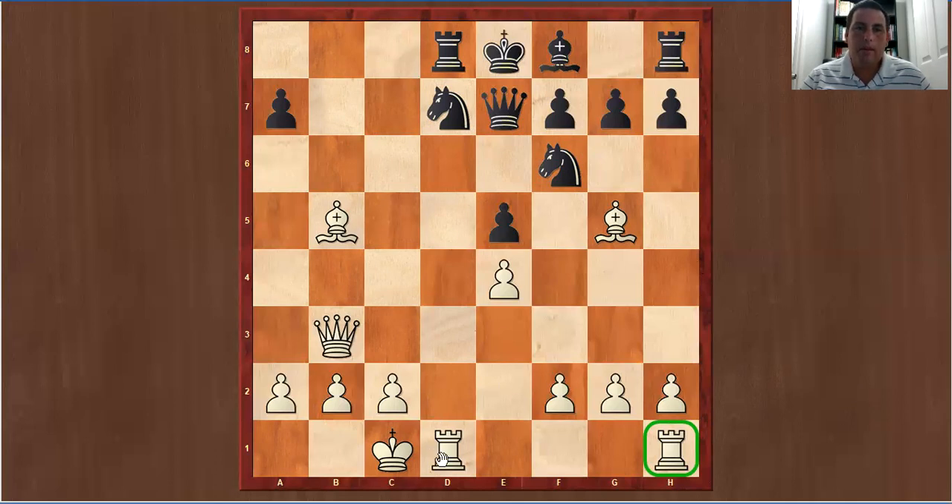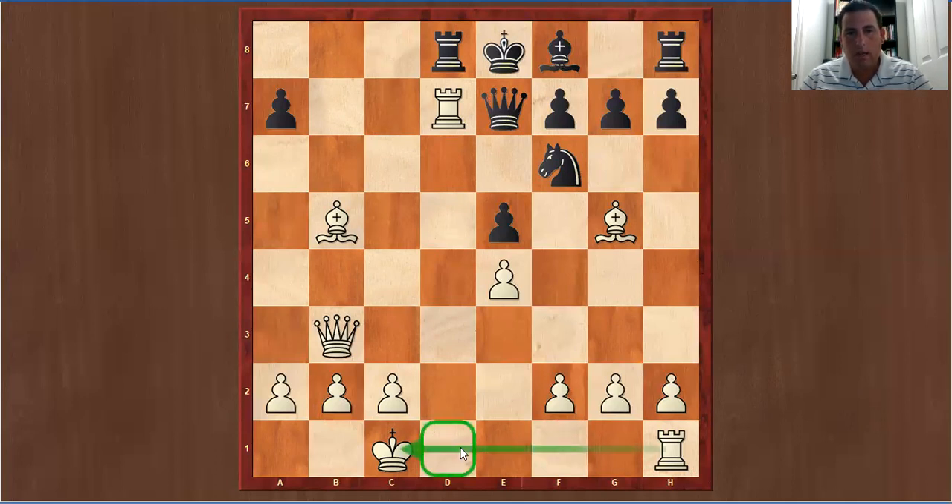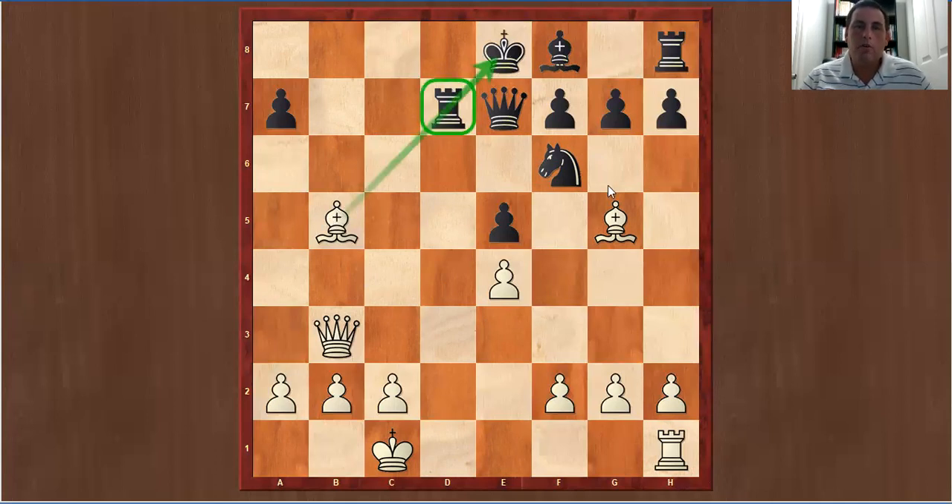Morphy plays rook takes d7 — sacrificing the rook — because what Morphy wants to do is get this other rook into the game. After rook takes rook, this is where you have to be patient. This is a mistake that beginners make all the time: immediately you want to take this rook after the sacrifice. But ask yourself: can this rook move? No. Can this bishop be attacked to break the pin? No. So you get a free move in this position. You have time to bring this rook into the game — you do not need to capture back immediately.